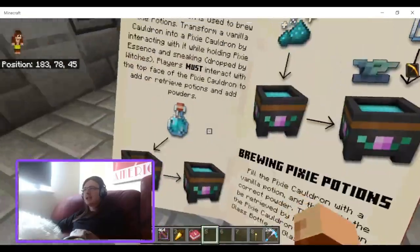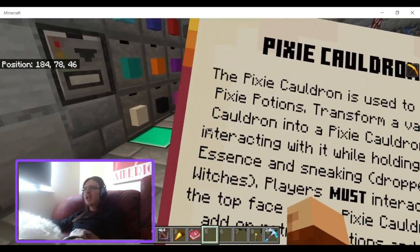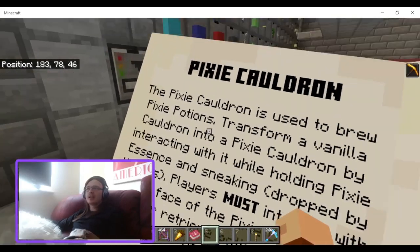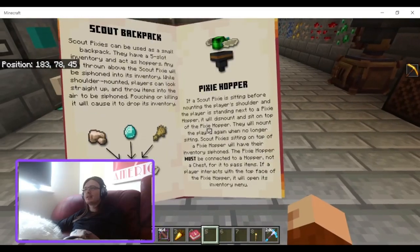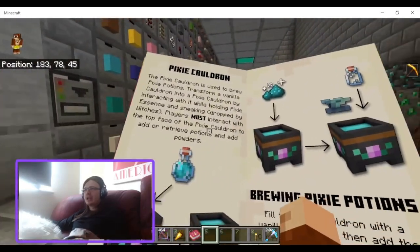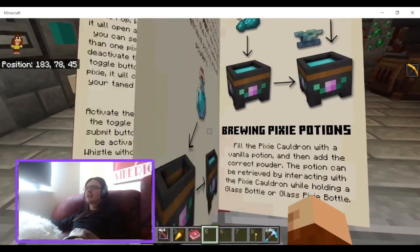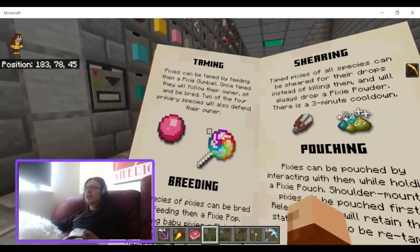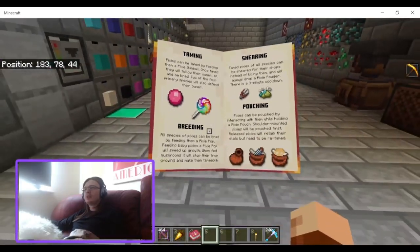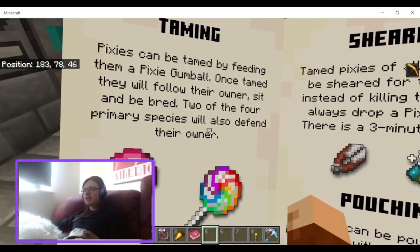That's the first mistake I made. My brain read up to 'Essence' and didn't read 'and sneaking, dropped by witches.' In terms of the Gumball — the taming section says 'Pixies can be tamed by feeding them a Pixie Gumball,' but it doesn't tell you how to get the Gumball there. You have to go almost all the way to the end of the book just to find that out. There's plenty of space to add 'gotten from breaking grass' right there.